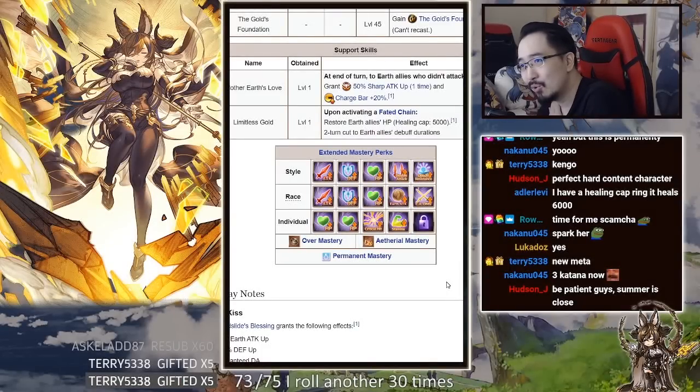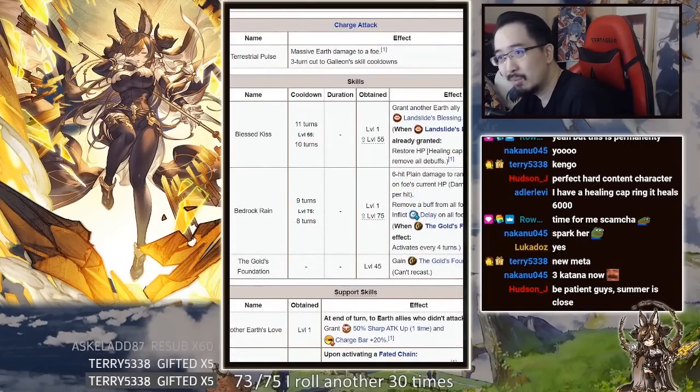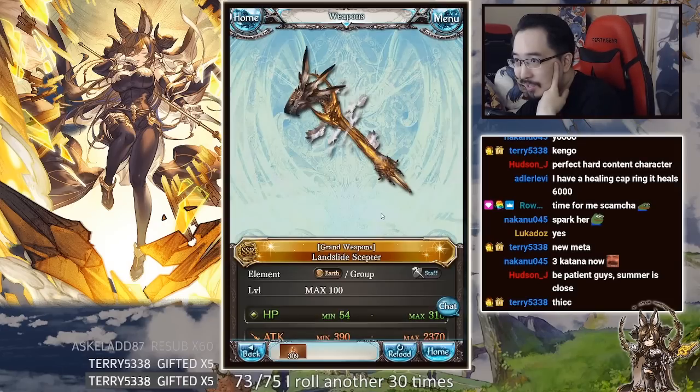She doesn't really need defenses either because the moment you press S3 she already has 300 defense. Just pump her more HP. She's giving us all the love — all the hearts from the HP nodes. Moving on, let's deep dive into her weapon.